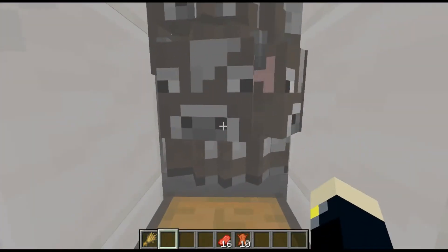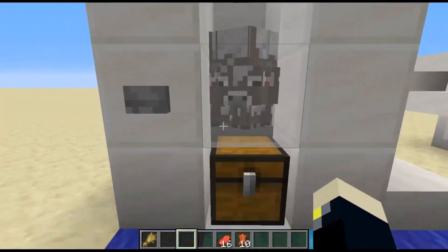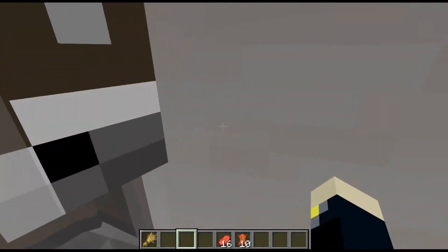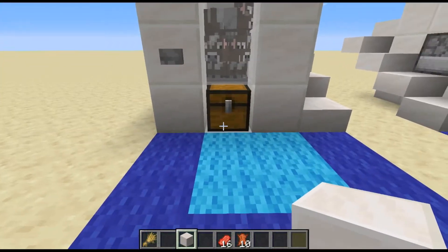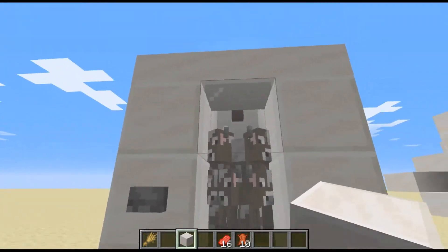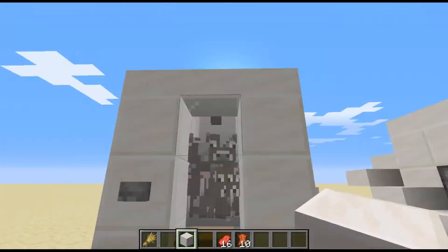Now you do kind of miss out on some XP that you get from breeding them, so you can either get super close to them or just break these blocks to do it. But I just like the smoothness of the look. Quartz stone isn't required for the build — I just like how it looks. I call it block of quartz, whatever.